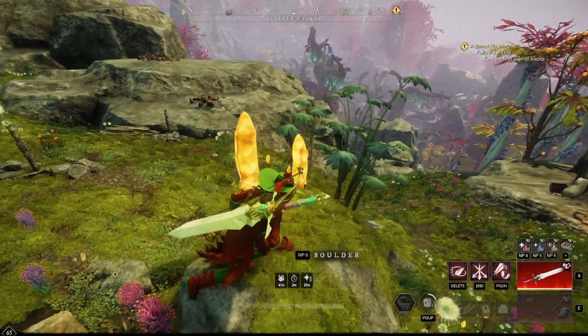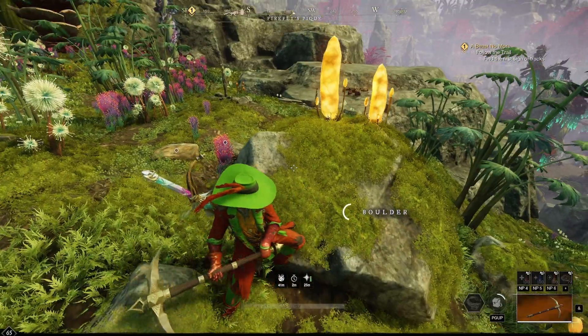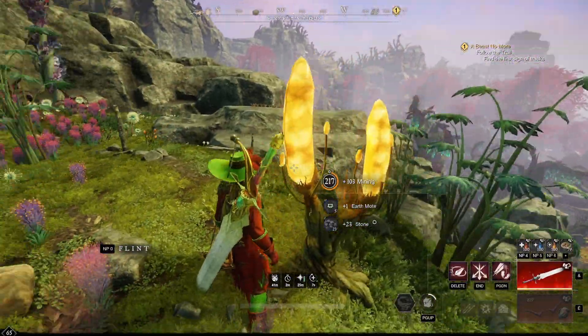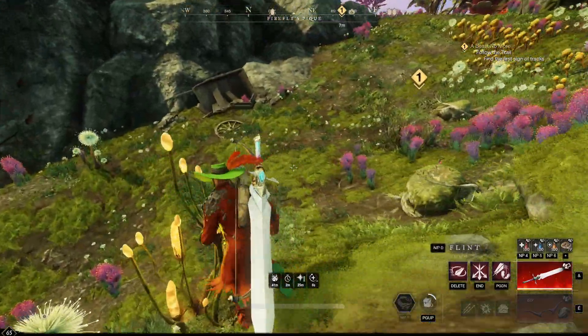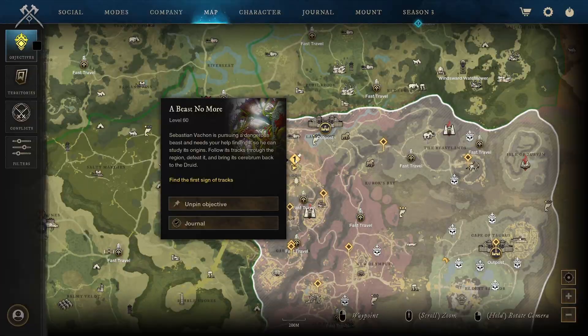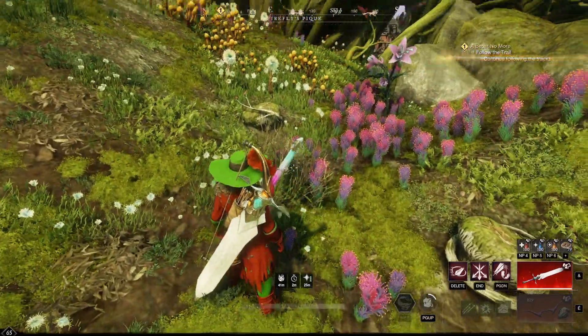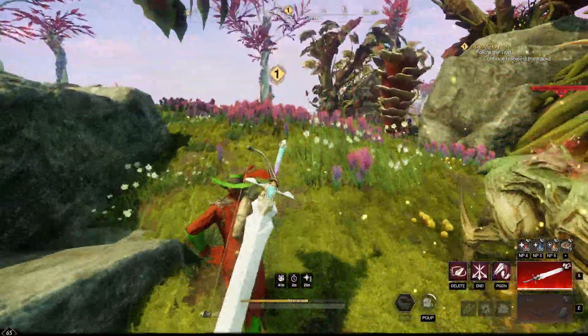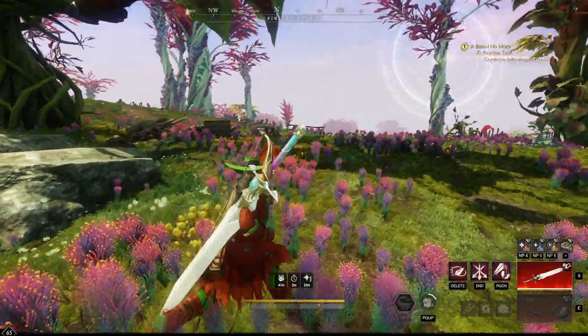Boulder? What is it? Oh, it's just okay — I thought it was something special. I saw this glowing and was like, oh, boulder? Is that a new resource? No, it's not. Anyway, let's see where we need to go. A beast and no more — it seems we need to follow the trail. Let's do exactly that.